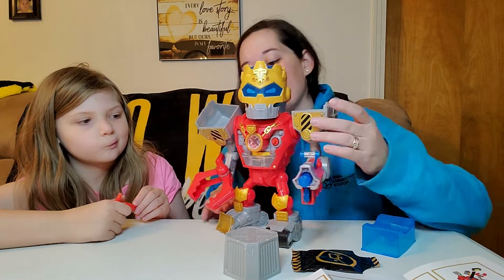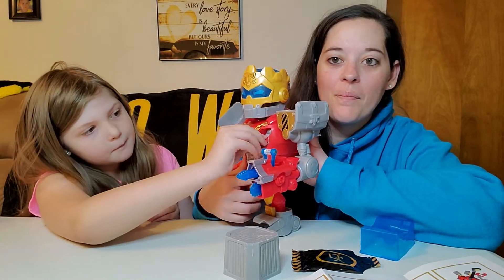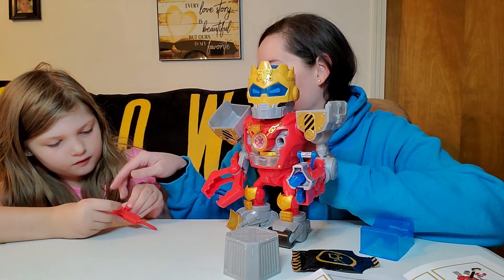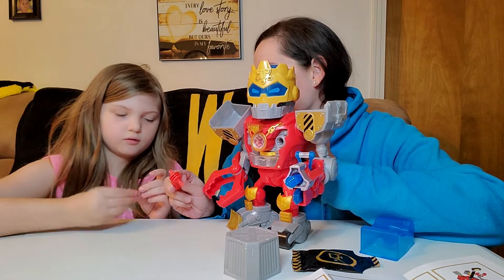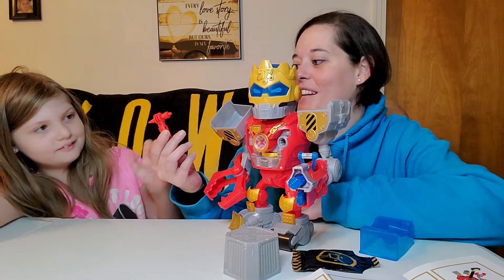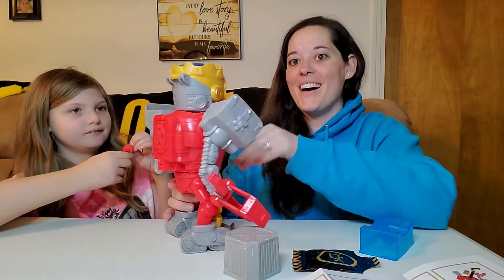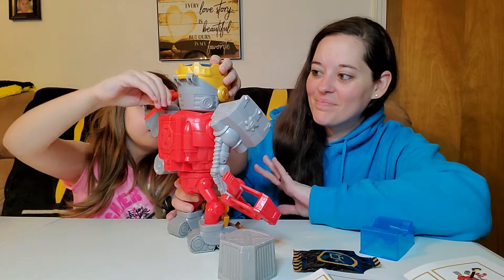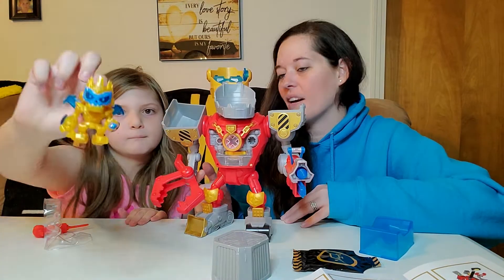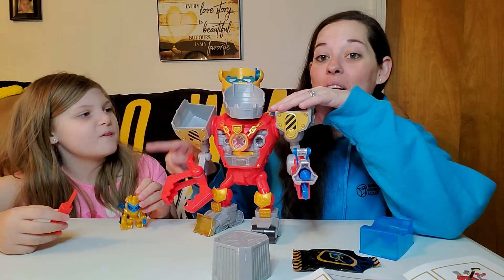So the next part, there is a red knob thingy right here, and you can pull it out. That was easy. And that attaches to the little tool on this. There we go. It's like a little Allen wrench — it looks like a little hammer. And that is used to open up the head. That's so cool. That is a gold crown treasure bot. That's really neat.